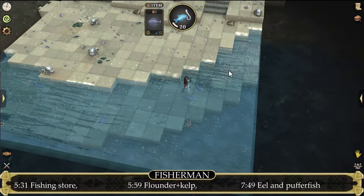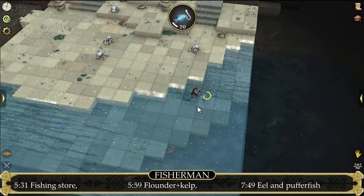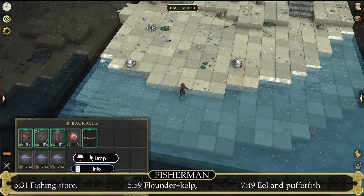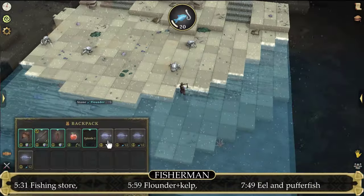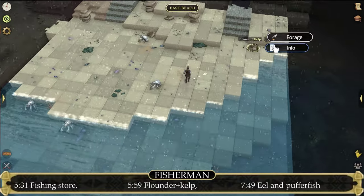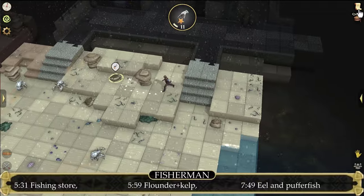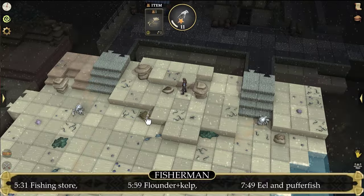There are always six fish in every chunk — it doesn't matter if they are flounders, pepper fish, or eel. Once you've caught all six of them, I usually drop all of the flounders. The fishmonger is quite far away from here and I don't really think it's worth to sell these flounders. If you still have some time remaining before the flounders respawn, I suggest you to drop your flounders and instead start foraging some brown kelp.